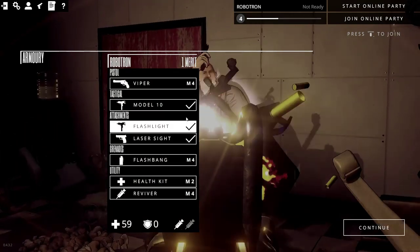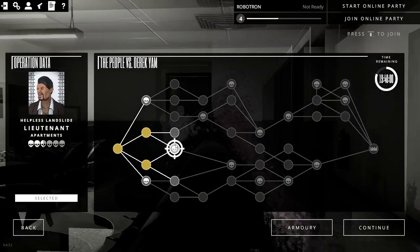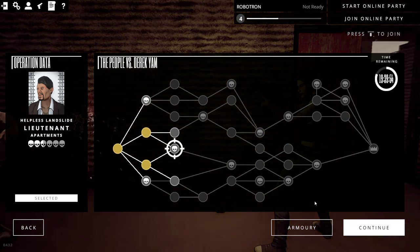Let's go back to the Armory. Check this out — Model 10, Mac 10 is pretty good. We're going to try the apartments. Wish me luck. If you like this and want to see more, go ahead and leave a comment, hit like, and so forth, and I'll keep playing it.